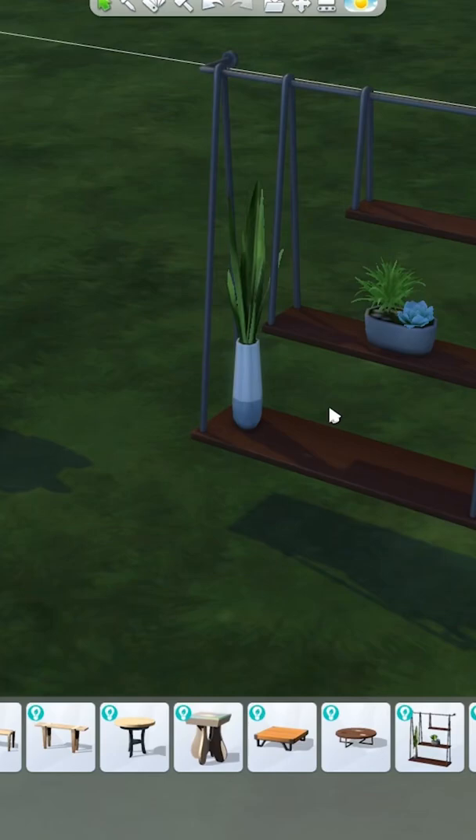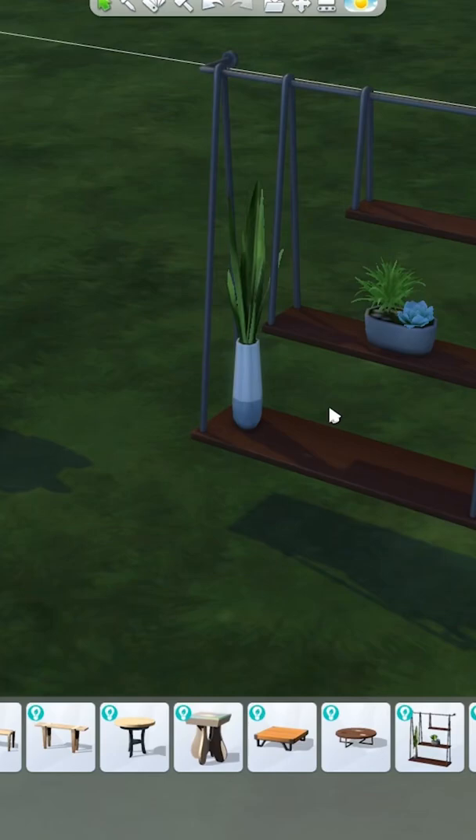In stark contrast, this hanging shelf right here only costs you 20 simoleons. This hanging shelf, which is extremely beautiful and comes with two flower pots, is less than half the price of a toilet roll holder in The Sims 4.